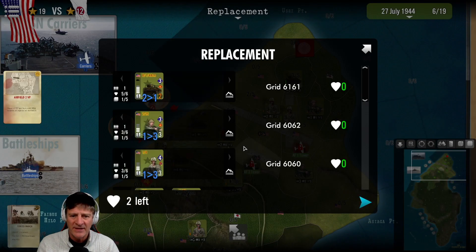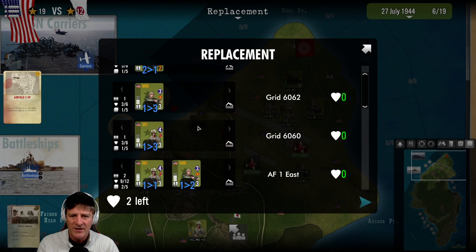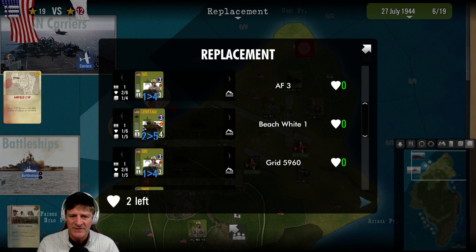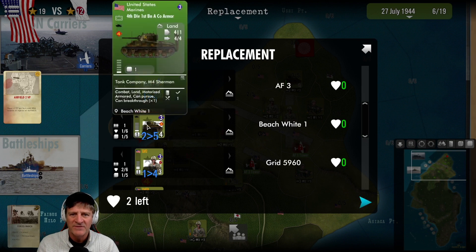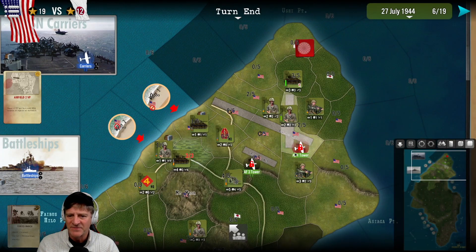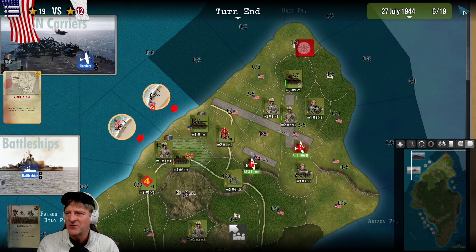Replacement phase - two left. We find our heavily damaged armored unit, the 1st Battalion A Company armor, and bring it back up to full strength. We've got another tank unit ready. Turn end.